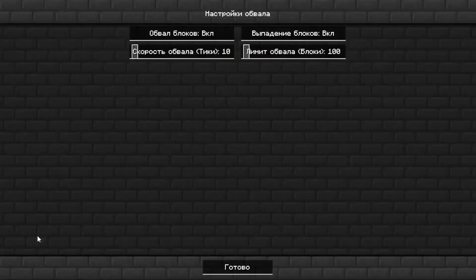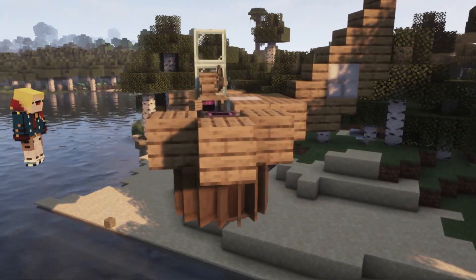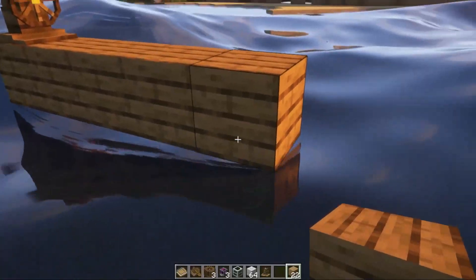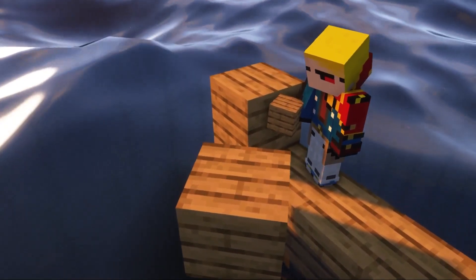Second: immediately disable the Collapse function in the Physics mod, because it will interfere with the construction of the Eureka structure and your gameplay in general. It's also better to build your ship in Eureka before you turn on the realistic ocean, because sometimes you can place blocks in the wrong way during the process.